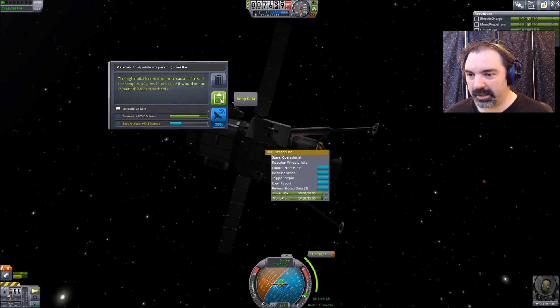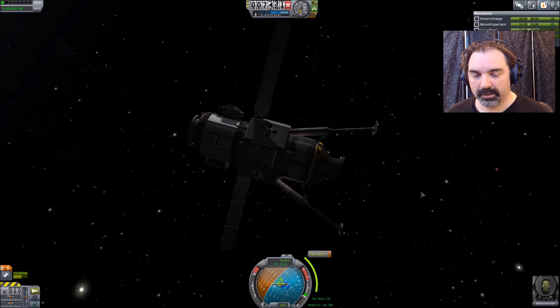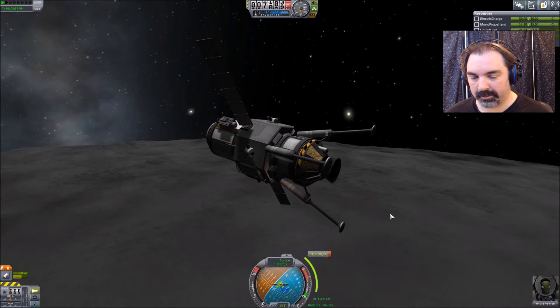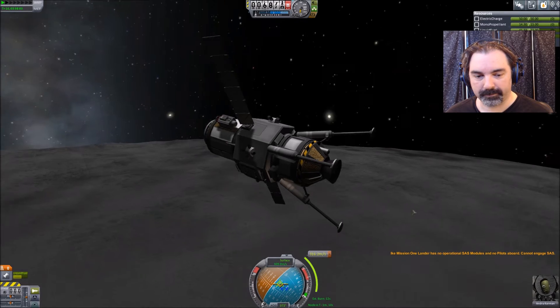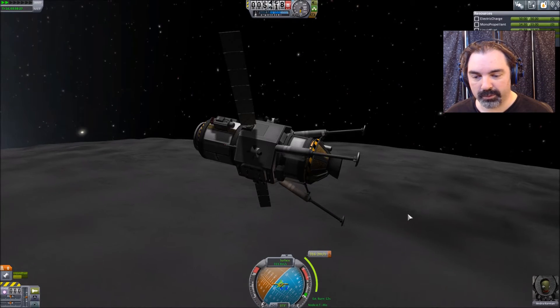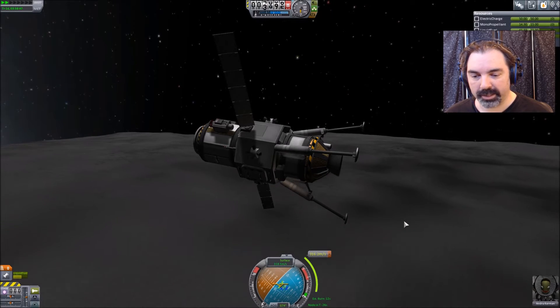Material study in space near Ike, material study in space high over Ike — again a material study in space near Duna, didn't get that one yet, or maybe it's on the other ship. So we're going to fast-forward a little bit here and get ourselves to this maneuver, then hit the brakes.